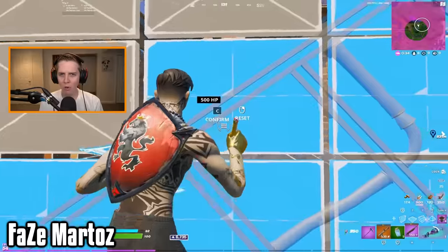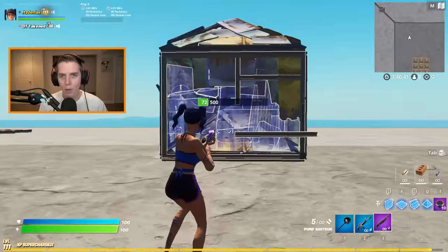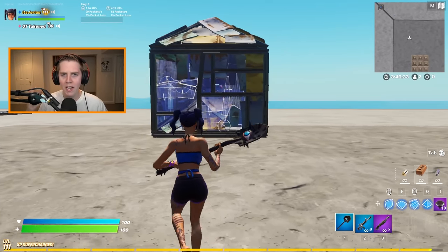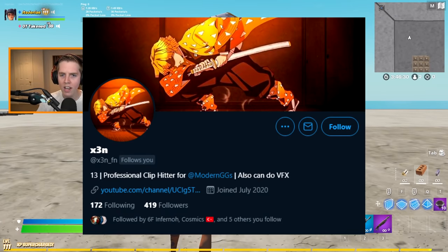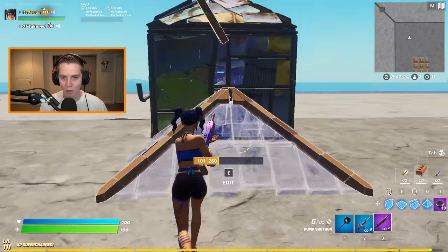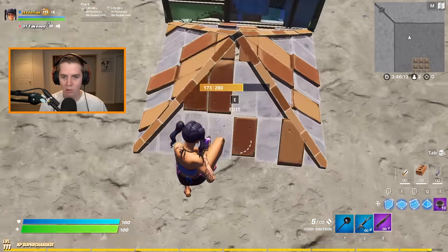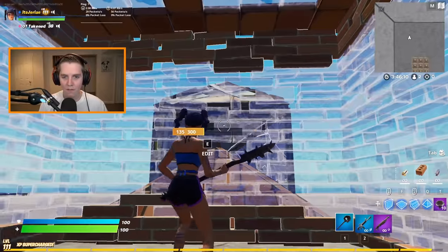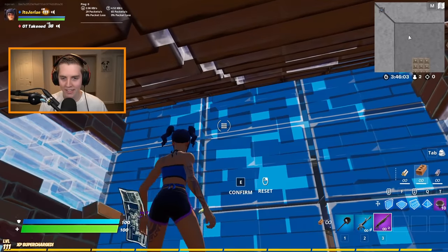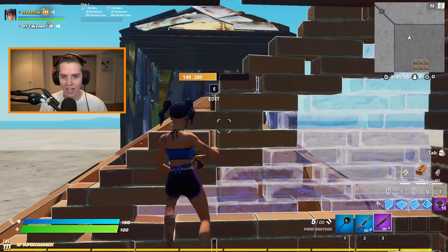To start us off, we have possibly the most over-the-top yet effective trick I have ever shown on my channel. This is the Martos launchpad trick — I'm not sure if he's the actual creator, I'll credit whoever did on screen — but Martos made it famous. You can either be one unit away from your opponent or two, which is where I think it works best. You're going to box yourself up and put a ramp over your head.